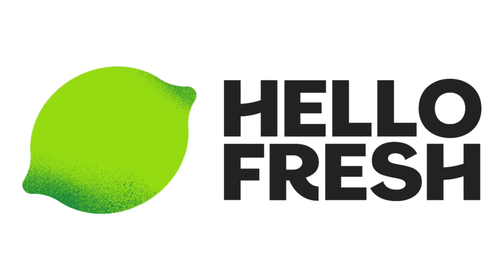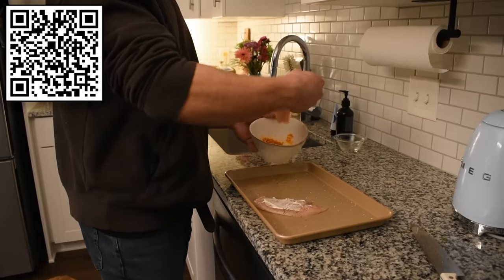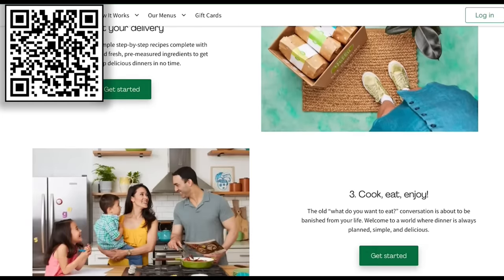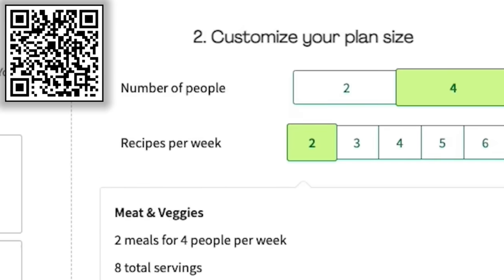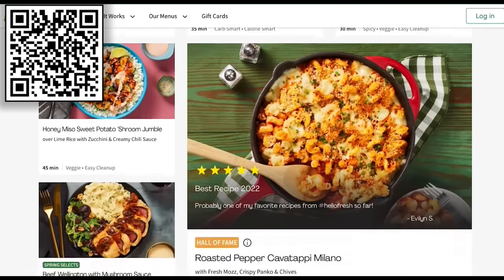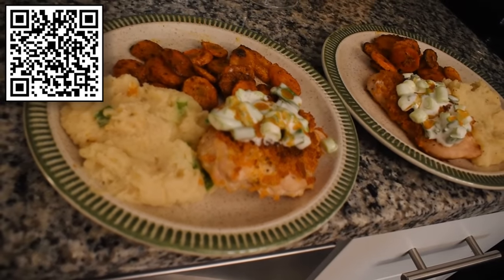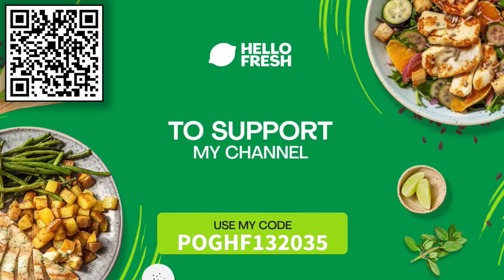This video is sponsored by HelloFresh. We all strive to eat healthier, but sometimes that can be difficult — the time spent writing grocery lists, meal planning, shopping, and looking up recipes is very time-consuming. But HelloFresh does all the work for you, so you can focus on your goals. I love the customization of the meal plans. You can find meals that fit your dietary needs and set how many meals and servings you receive. Recipes are constantly rotating each week to highlight what's fresh and in season. This week I selected the crispy buffalo spiced chicken and it was fantastic — all made simple with an easy-to-follow recipe guide. Use my code POGHF132035 or follow the link in the description to receive 16 free meals and free dessert for life while subscribed.